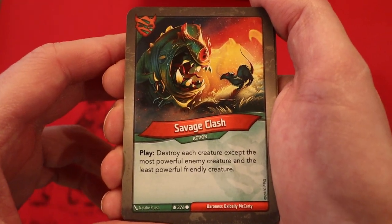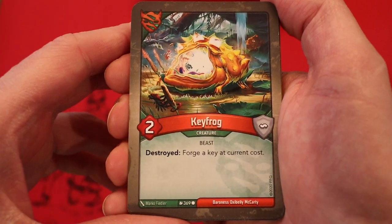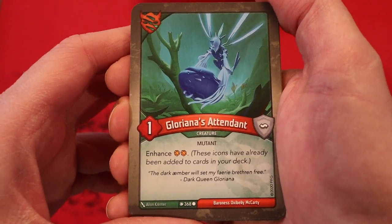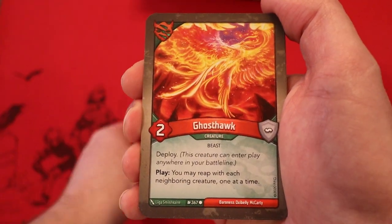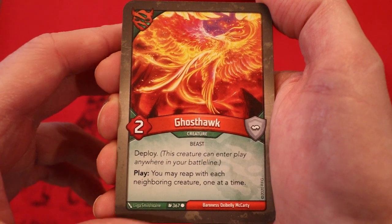Savage Clash — destroy each creature except the most powerful enemy creature and the least powerful friendly creature. Great card. Key Frog, Two Power — Destroyed, Forge a key at current cost. Gloriana's Attendant, One Power — Enhanced two Amber Pips. Ghost Hawk, Two Power — Deploy. Play: you may reap with each neighboring creature one at a time.